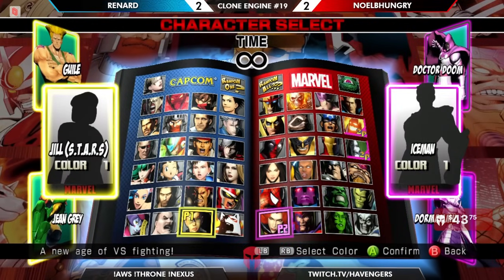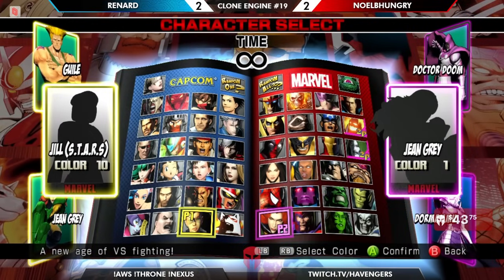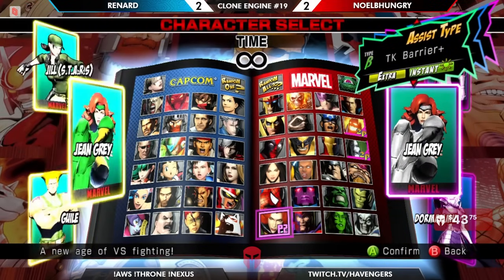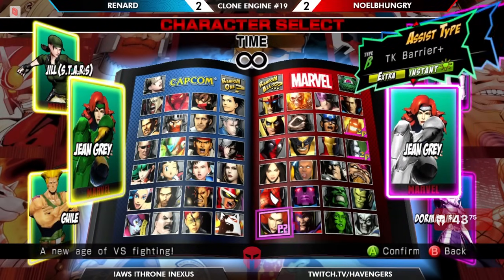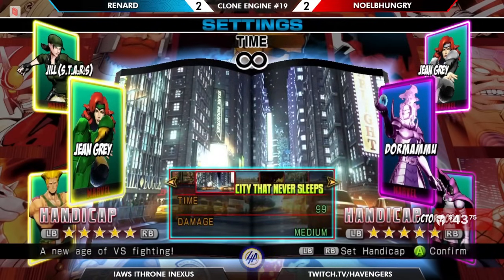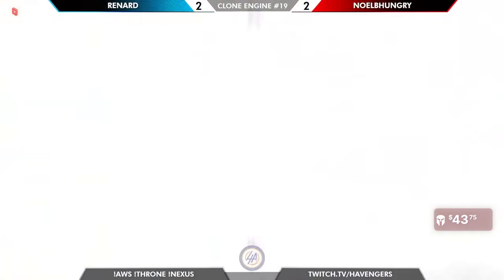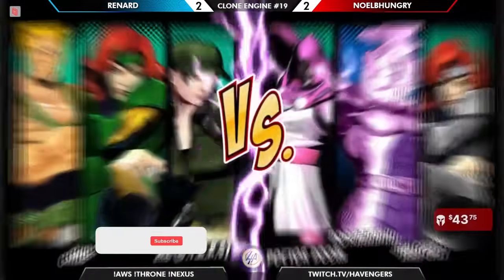Pepto-Bismol Doom, Coneflower Dorm, and there's the Jean Grey. I would play this team with Jean on point, then Dorm in the middle and Doom back, but Noelle is just going to try things out. His Dorm/Doom has definitely been a threat, but it looks like Renard back to starting the D, even though he had very good success with that file.